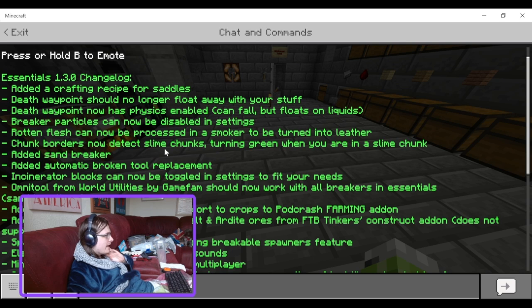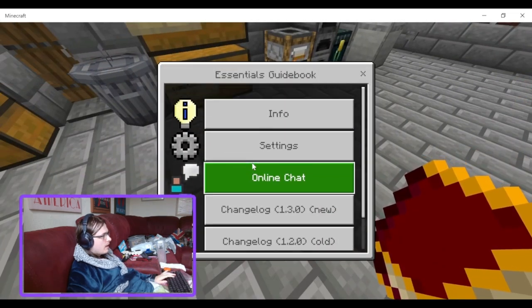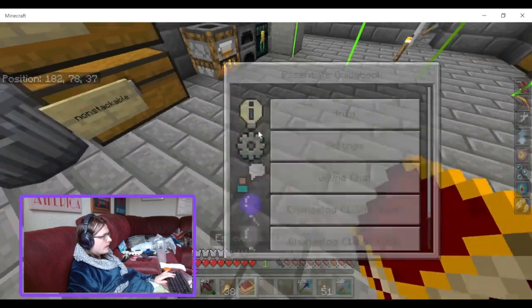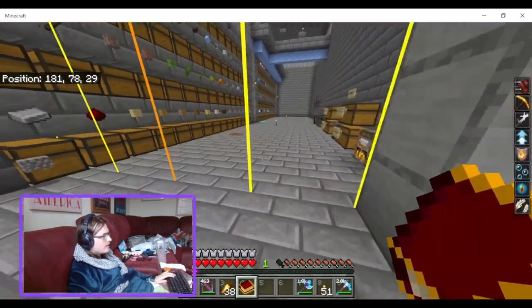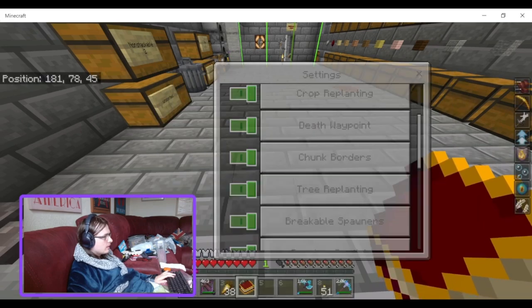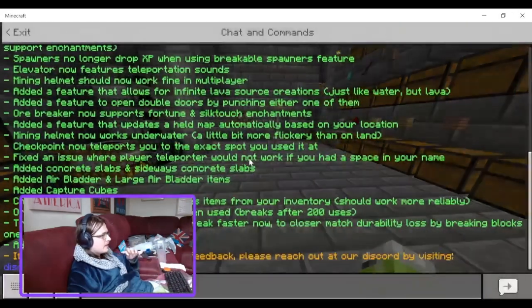Chunk borders now detect slime chunks, turning green when you are in a slime chunk. Let me try the chunk border in settings - chunk border on. So this is a normal chunk, and this is a slime chunk apparently. Cool. It's good if you're trying to build a slime farm so you can find the slime chunks easier.